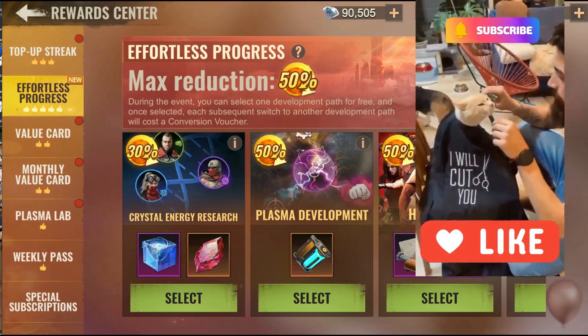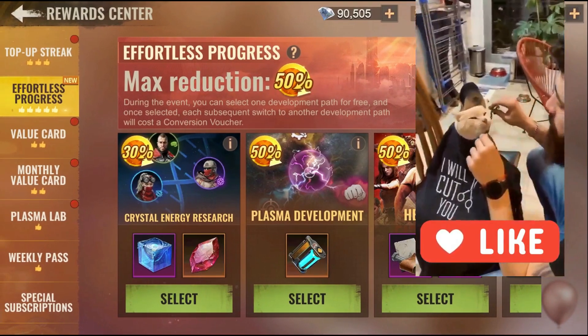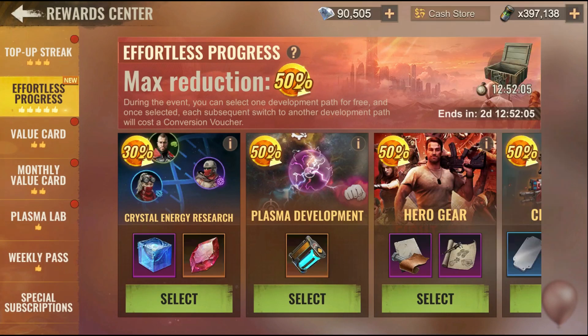Greetings everyone. This is actually one of the best events that the game's group has released. This is finally an event I can talk about positively. It's called Effortless Progress. What does it do? It basically provides you from 30% up to 50% on almost everything regarding upgrades in the game.